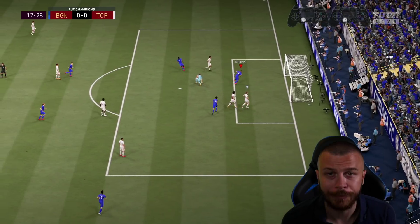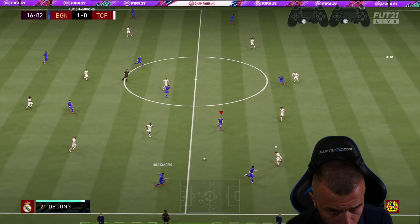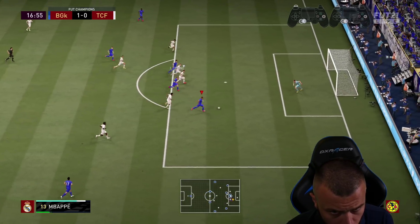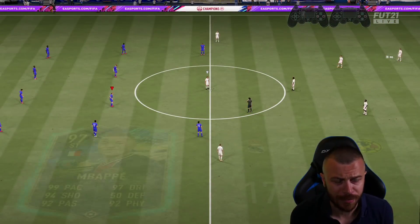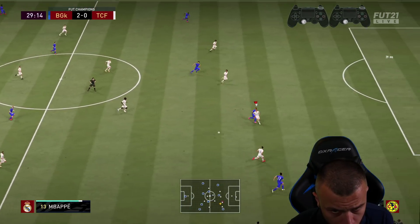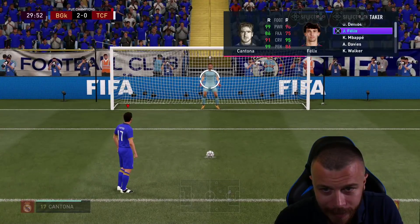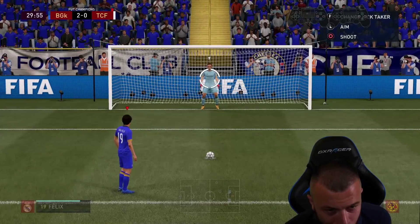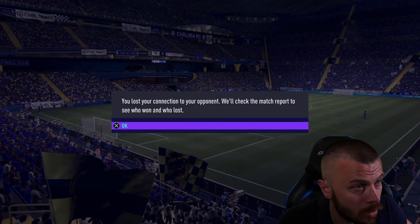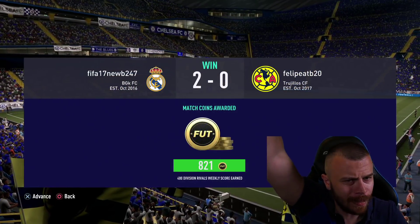Dembele scores — that's number one. Mbappe makes it number two with a great finish off a good pass from De Jong. There's a penalty kick and a red card — time for Joao Felix to score goal number one. The keeper saves it. Then there's a connection loss — the opponent saw there was no chance to come back. Win number one recorded.